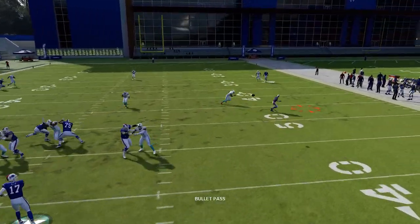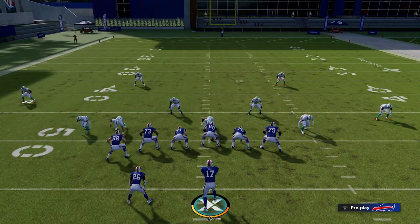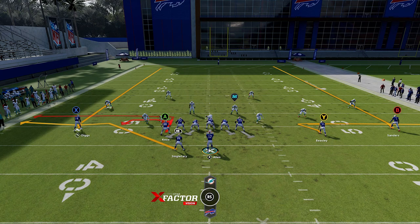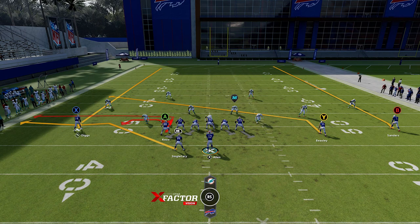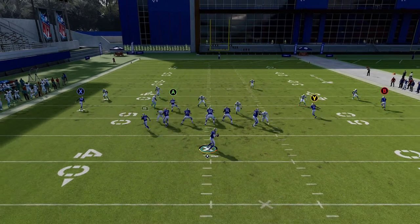The zig route starts off looking like it's going to be a drag — the first initial step the receiver takes inside. The cornerback typically bites, and a lot of times the user will bite thinking a drag is coming because a lot of people like to run drags against man coverage. Typically anything that goes over the middle is good — the in route, the slant, the drag — those are all good options, but you're going in the direction where the user is, so I typically try to stay away from that. The zig route is probably one of the best you can choose. All you have to do is wait for that cornerback to bite, wait till it gets outside, and you typically have a very successful catch and run. If anybody runs man against me, you'll see in my game plays that I run the zig route over and over — it can easily force your opponent out of man coverage because you can steal 10 yards a pop every single time.